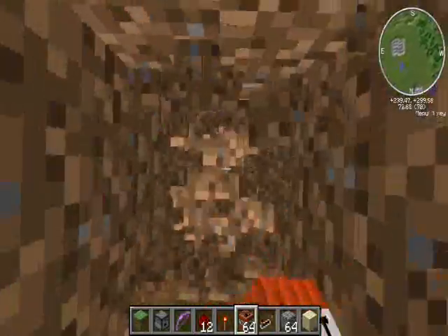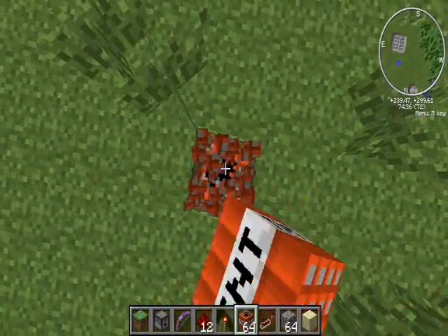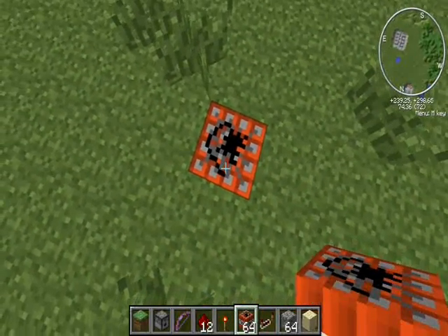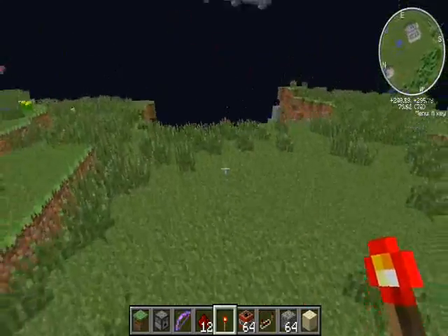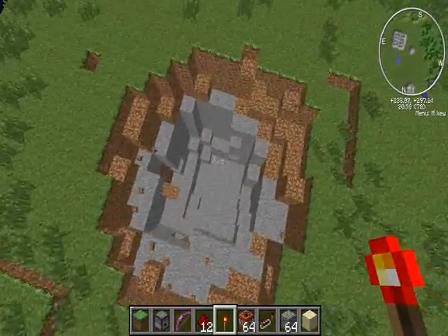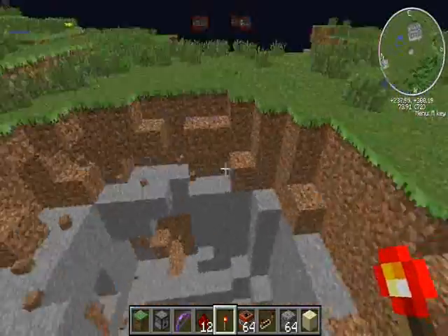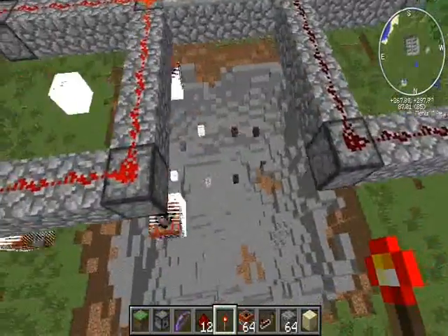The old method is just to dig down and pillar up with TNT, but it's really sloppy and doesn't work as well — it's just not as clean. You have to come out and mine the extra blocks. This method is nice and clean, so that's why I like it.